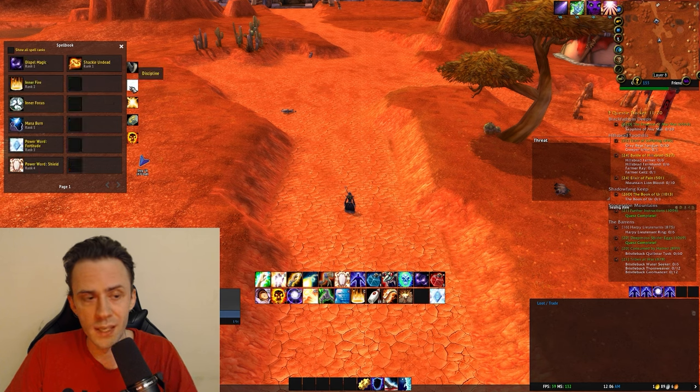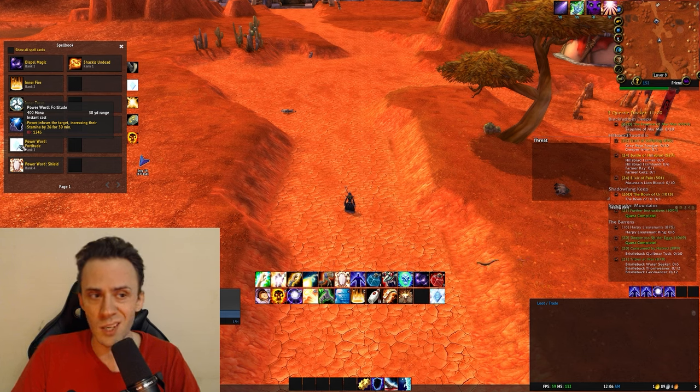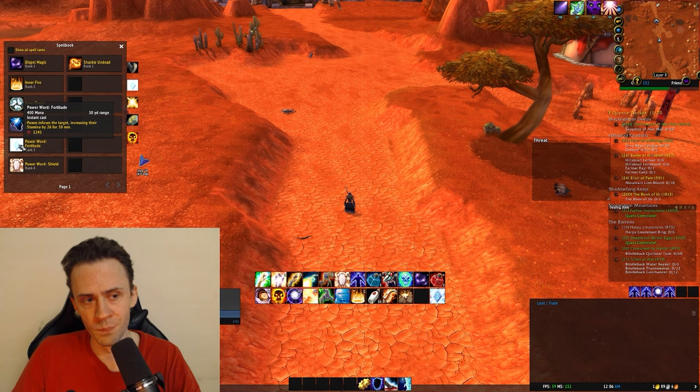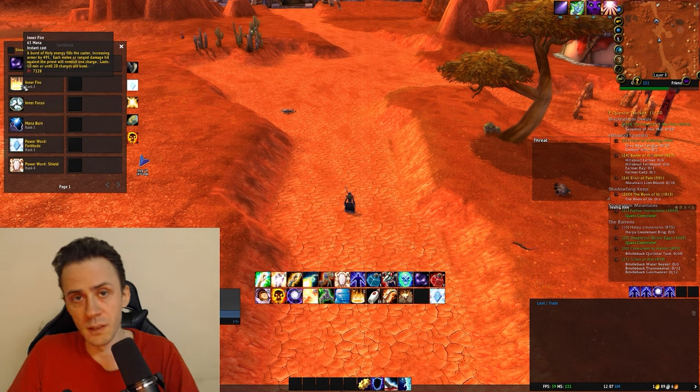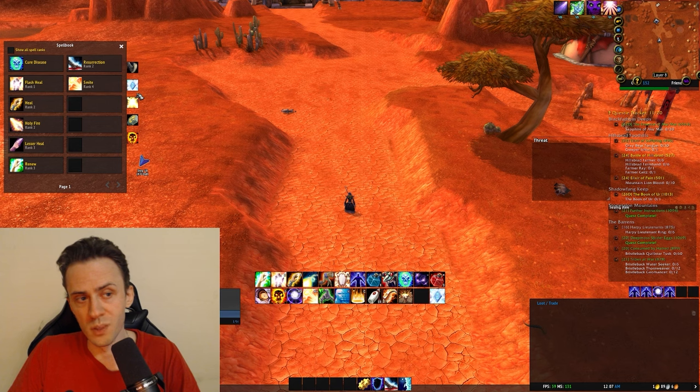Now let's talk about our ability kit. First, we have the Stamina buff — Power Word: Fortitude. At level 25 the third rank gives a base 20 Stamina, which is 200 health. Most players coming into Blackfathom Deeps — excluding tanks — have around 800 HP, so plus 200 is huge. You should also always keep Inner Fire rank 2 on yourself for additional armor. You can also Dispel Magic and Cure Disease.